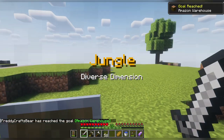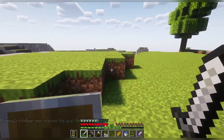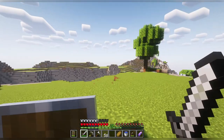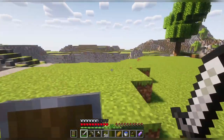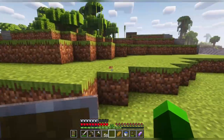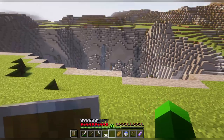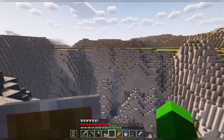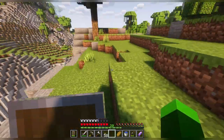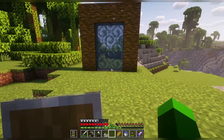Going through the jungle portal - whoa, what the heck? Where am I? The Amazon warehouse - the jungle dimension, better than Amazon. It's a vast nothingness. There are some trees behind us but this way it's vast nothing, just a plains biome. There's also a lot of jungle trees. Oh, it's a canyon! Like my house - what the heck? Interesting. I do have to cover this portal up though, maybe with a house or something like that.